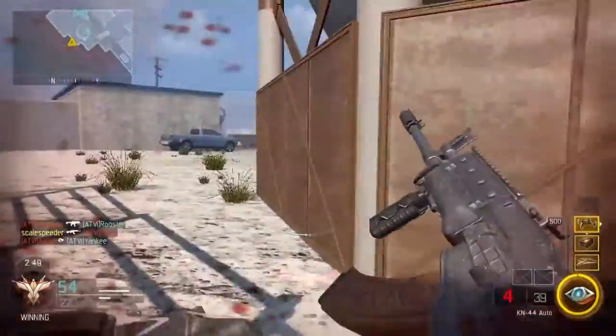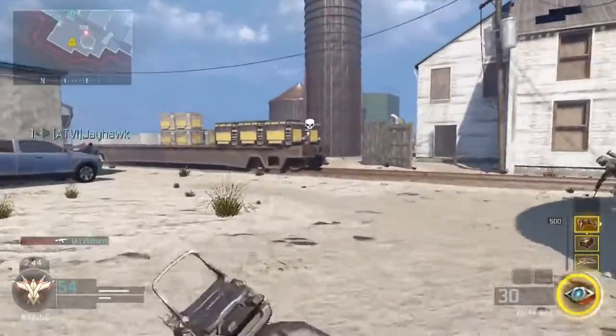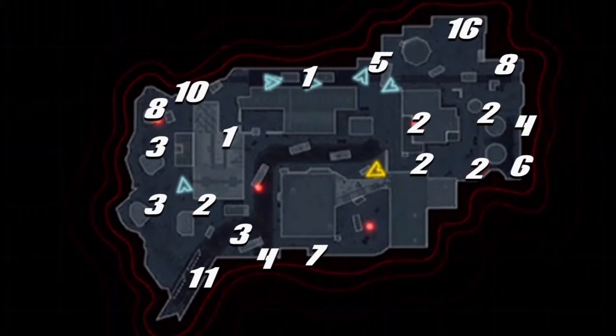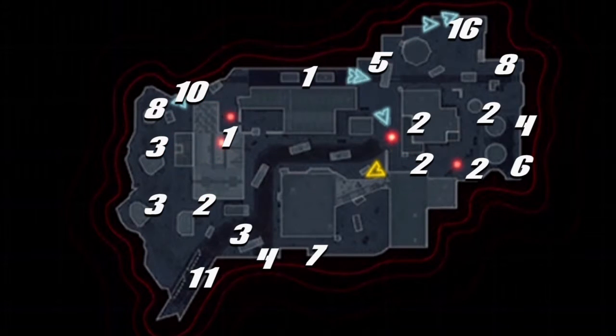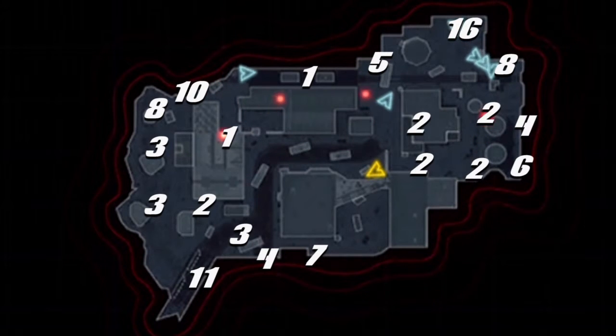Now for the meat and potatoes — the main spawn locations across the Fringe Team Deathmatch multiplayer map. The numbers you can see are the locations of the common spawn points, and the number is the approximate percentage of spawns that would happen at that point in a typical game of Team Deathmatch. Basically, the bigger the number, the more likely someone is going to spawn there.